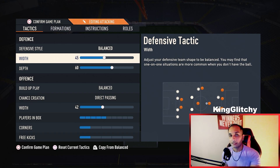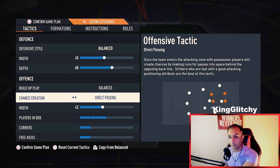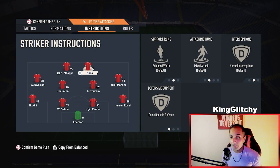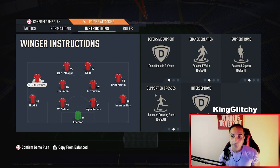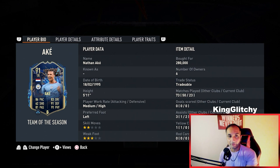For the 4-4-2: buildup play balanced, chance creation direct passing, width 42, players in the box 5, corners and free kicks 1. Instructions: strikers balanced, one striker on come back on defense, CMs stay back while attacking and cover center, RM come back on defense, LM come back on defense, LB stay back while attacking, RB stay back while attacking.